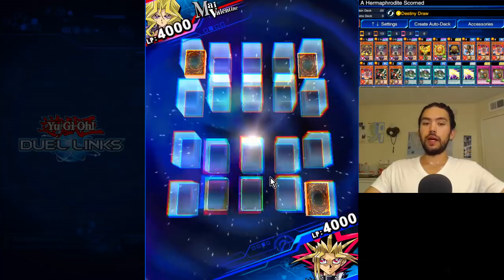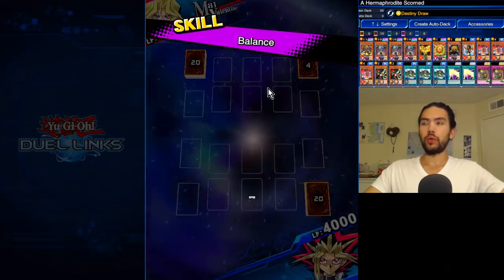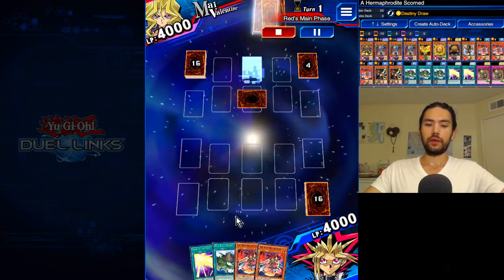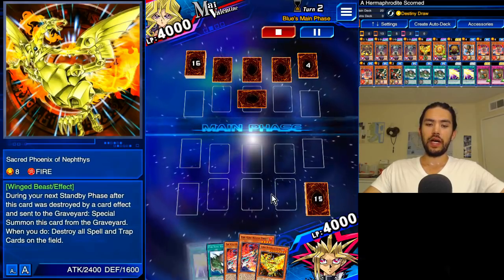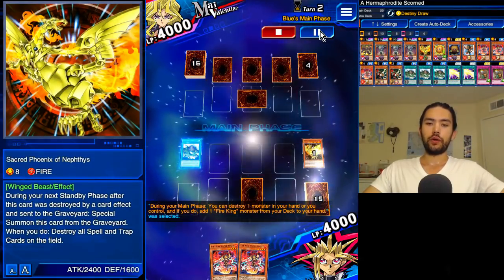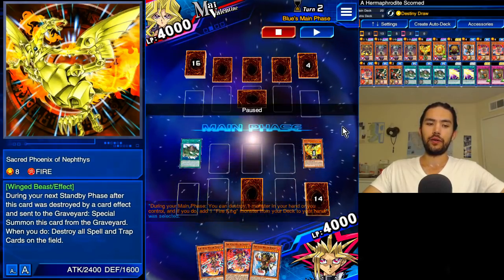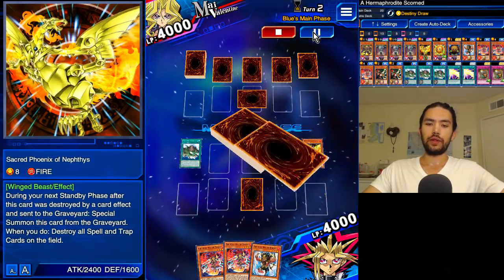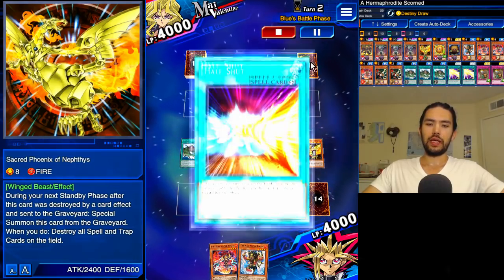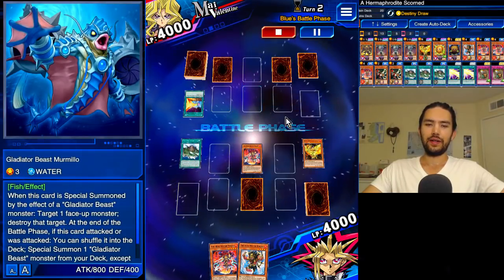We're going second against Mai Valentine. These first couple games are just normal Fire King beatdown business. We have a Soul, we have Fire King Island, we have Yaksha, and we just draw into the Nephthys. So we set the Soul as a bluff. We're going to go Fire King Island, because we see all that back row — we're going to eliminate our opponent's value immediately with the Nephthys. And then we normal summon and... oh my god, it's Gladiator Beasts!